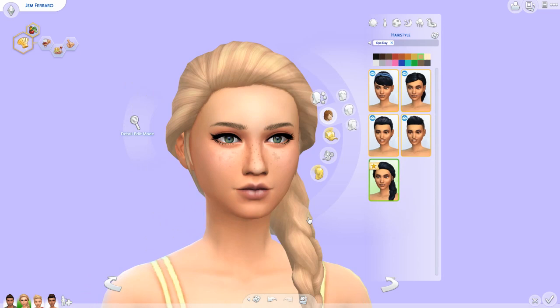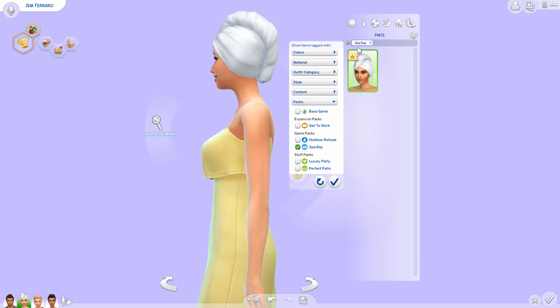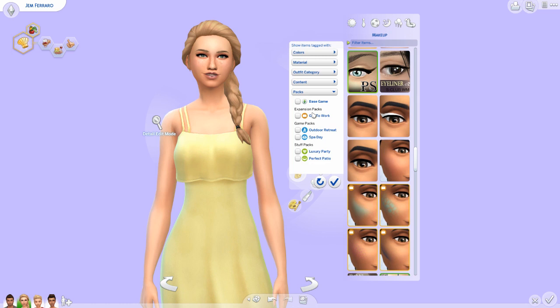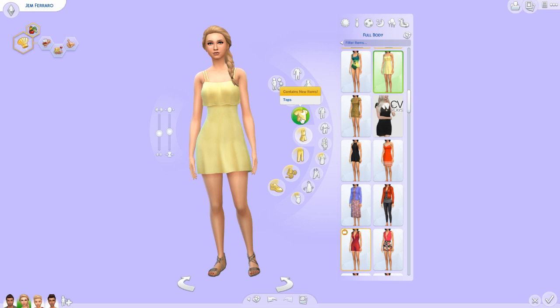Let's check hats, even though I doubt there are any new things. Oh, there actually are — there's a towel hat! This would be cute for sleepwear or spa day in general. And accessories — let's see if we got any new accessories. No, there are no new accessories. Let's check makeup, even though I don't know if there will be anything new. Looks like there is no new makeup. I don't think I'm missing anything.